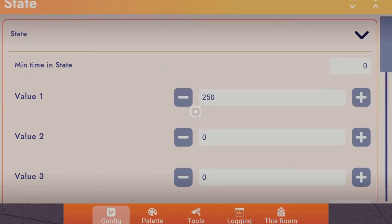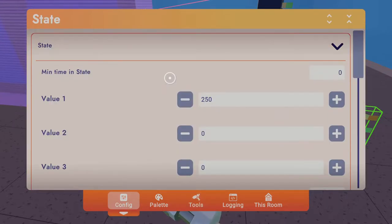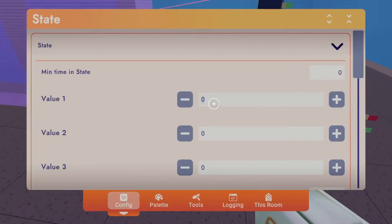Now that you did that, do the same to the other one but put this one to negative 350, 250. This will make it go backwards instead of forwards.